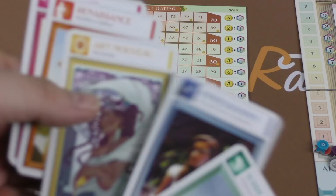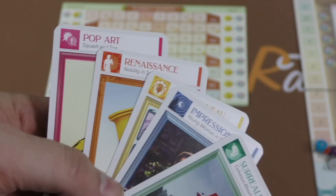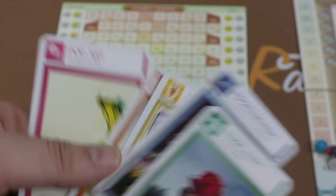There are five different types of paintings in this game: Surrealism, Impressionism, Art Nouveau, Renaissance, and Pop Art — or as I say, Green, Blue, Yellow, Orange, and Pink. There are different types of paintings.